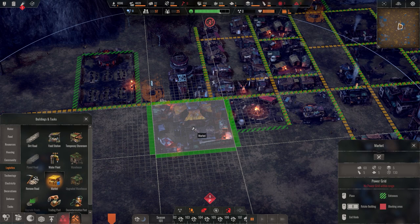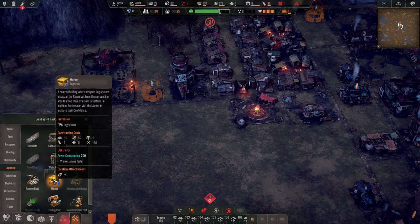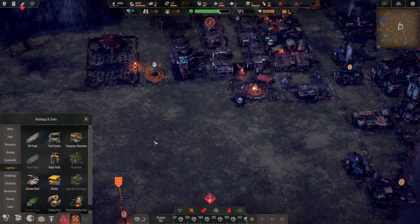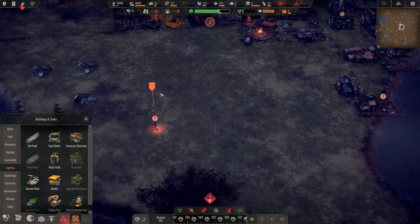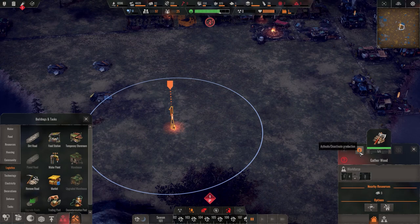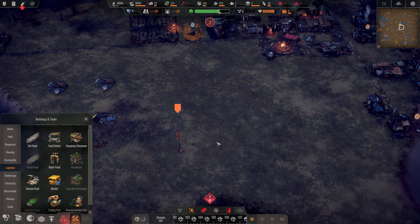We need a lot of logistics people though — we may be getting ahead of ourselves on buildings. This requires a logistician and we don't have any right now. So we're not going to build that just yet. Let's get rid of it — demolish. There we go.